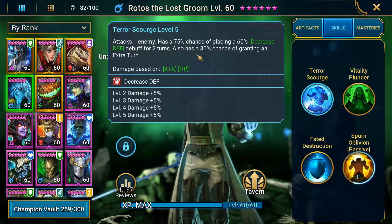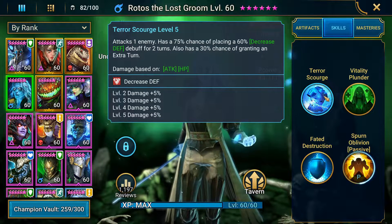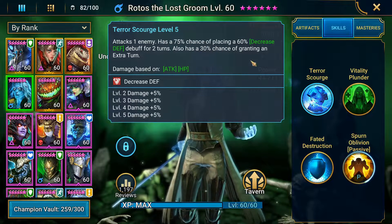After maxing his HP with the A2, I exclusively use the A1. A 30% chance of granting an extra turn on top of the 18% chance from the Relentless set means he procs tons of extra turns — the most I've seen him take in a row is 17. He does huge damage and he's got Warmaster mastery too. He's just a really crazy champion for clan boss and pretty much everywhere in the game.